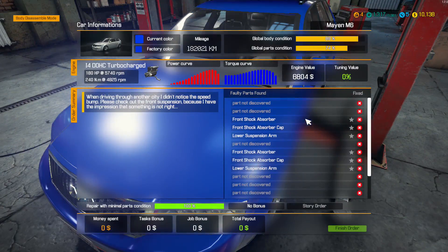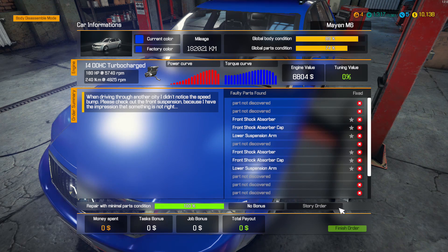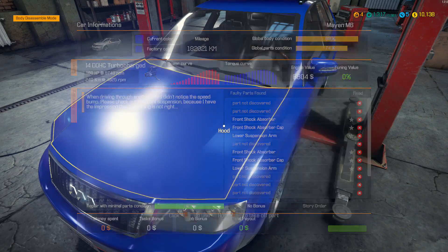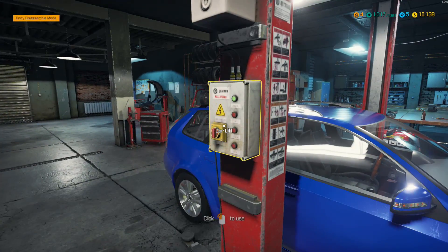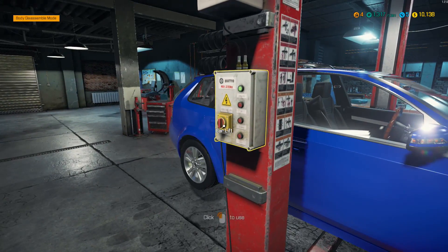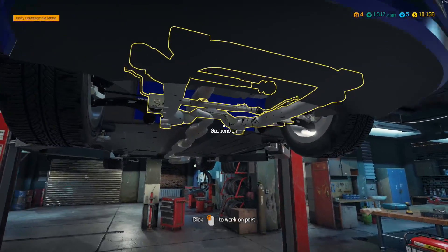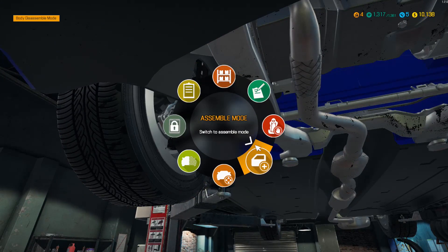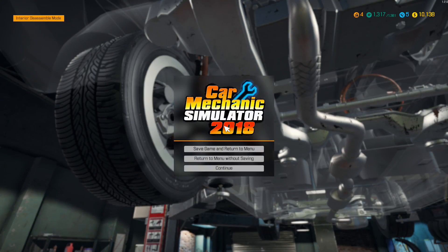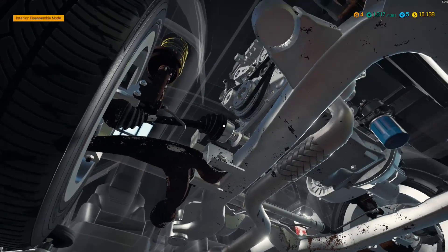So if we have a look here, the path tester has hopefully identified some of the parts that need to be replaced, but there are still some that need to also be checked. Minimum repair parts condition is 100%, so that's fine. Let's get this up on the ramp and get under to have a look at the suspension.